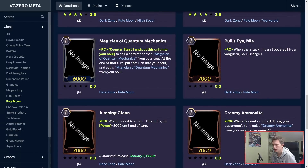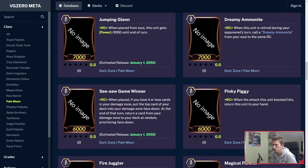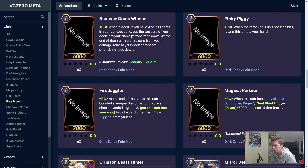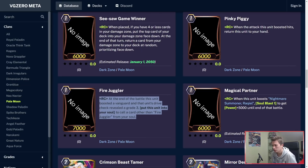Then Magician of Quantum Mechanics — also a great card. Counterblast 1, put him into your soul, and then basically call something that isn't Magician of Quantum Mechanics from your soul. At the end of the turn, put that unit back into your soul and call back the Magician of Quantum Mechanics from your soul. It's also really, really good. Fire Juggler — at the end of the battle, if this unit boosts and the boosted unit's drive check reveals a grade 3, put this unit to your soul and call a card other than Fire Juggler from your soul. This saw some use in Pale Moon decks back in the day.